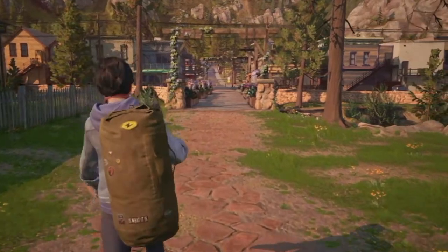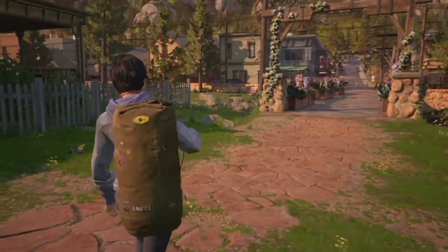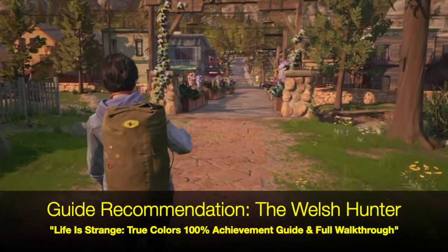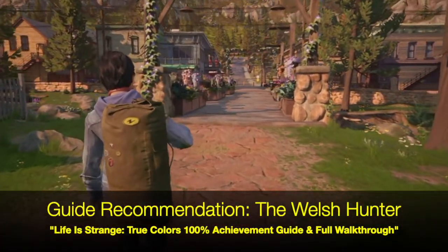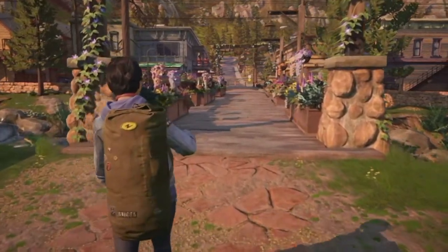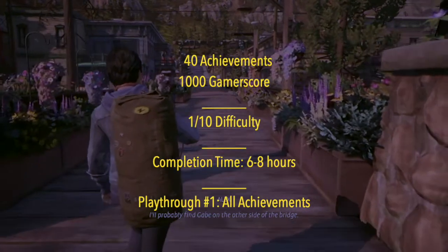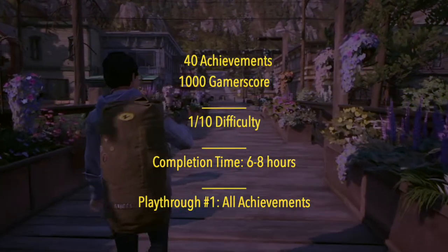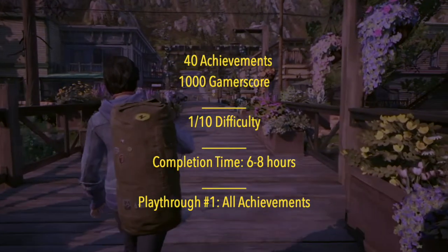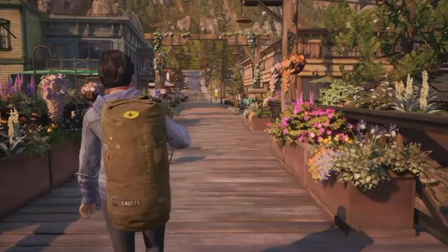Hello and welcome back to the Achievement Planner. Today I'm covering Life is Strange: True Colors, which is new to Xbox Game Pass. It has 40 achievements for a thousand gamerscore, a one out of ten difficulty, and it's about six to eight hours to complete. One playthrough should give you all the achievements.